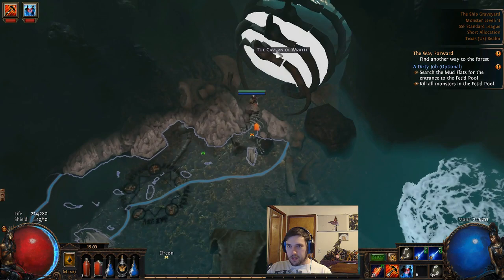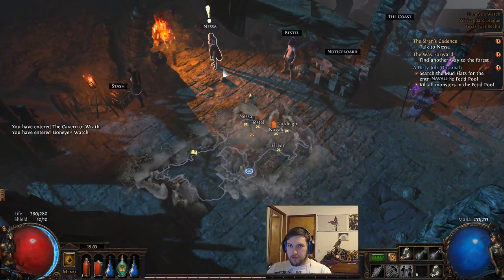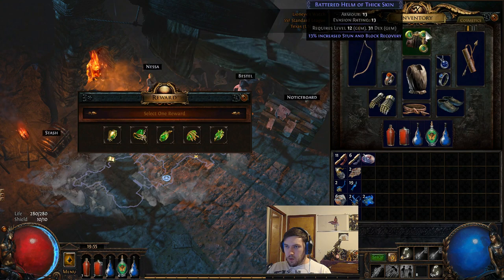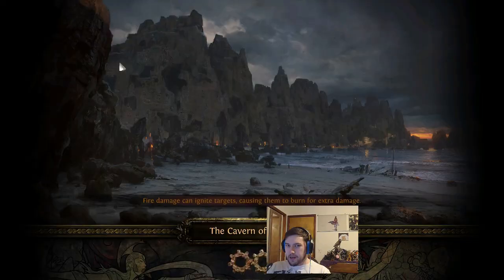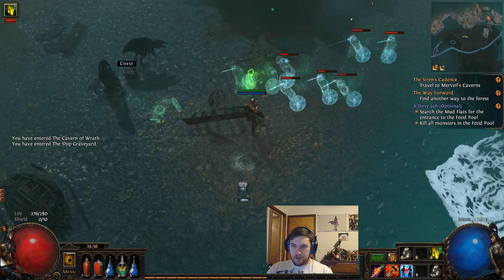We're basically running right through the zone, locating things on the way, then going back. Once you're level 12 you get a new skill — rain of arrows, lightning arrow, or the new spectral shield throw added in a recent patch. I think I'm going to use tornado shot eventually, but I'll use rain of arrows until then. Lightning arrow with greater multiple projectiles is also very good, but I'm going to go rain of arrows. It's not spectacular and requires projectile speed to really shine, but we go right back into Murveil's cave.